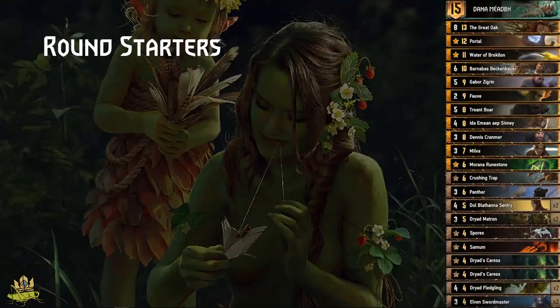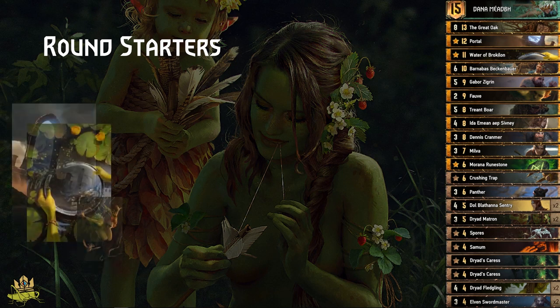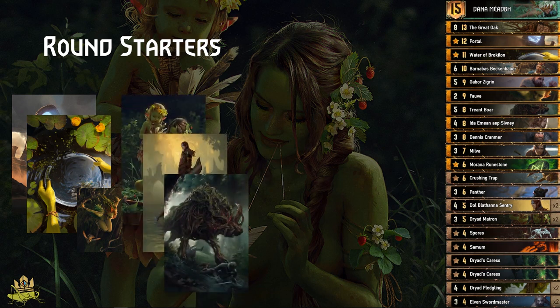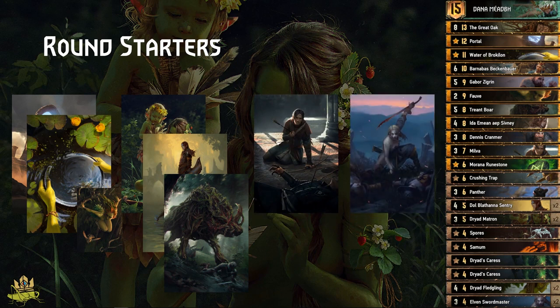We have round starters — we want to split every round into a starting phase, a middle phase, and an end phase. The round starters are all our engines. We want to play them as soon as possible to get the most value. We already talked about Portal and Waters of Brocculon, the movement package, and also cards like Milva and Swordmaster. The sooner you get them on the board, the more value they get. If you're already at card four or five, you've already lost a lot of value out of them.